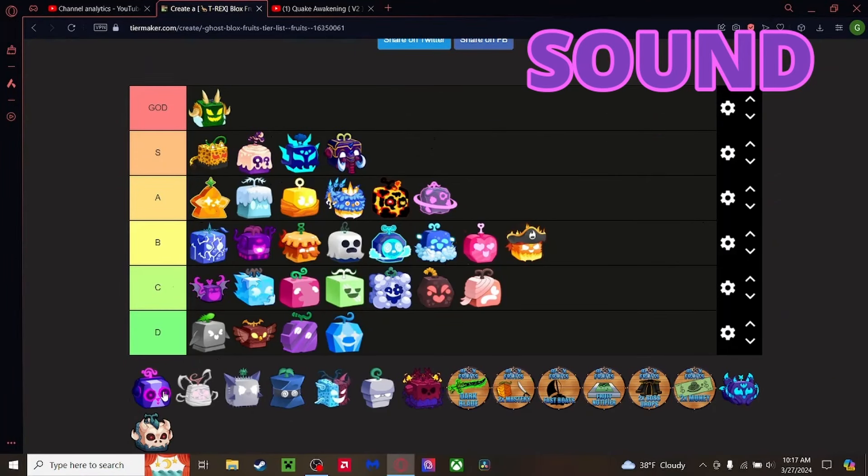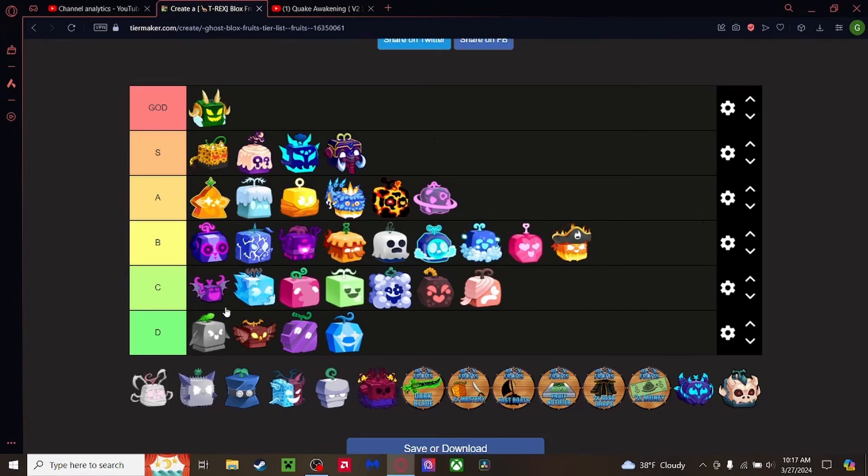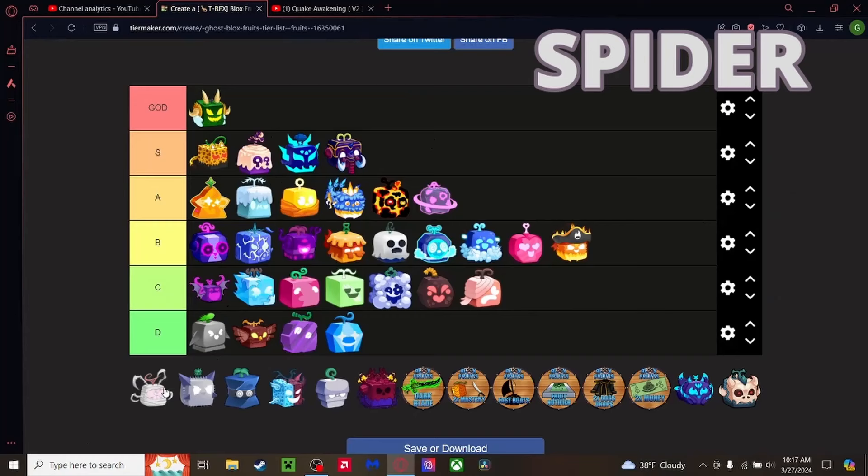Sound fruit — I don't know exactly where to put this. I feel like it should be A Tier, but same place as Light and Blizzard feels too high. Top of B Tier — it's great for combat, good range, good transportation. Everything's going for it.